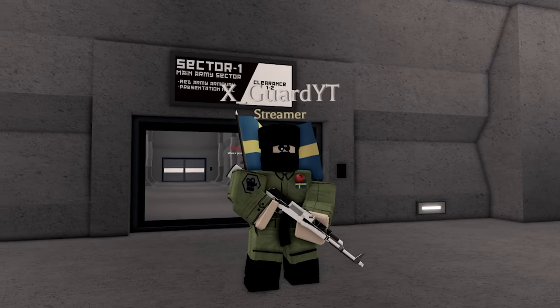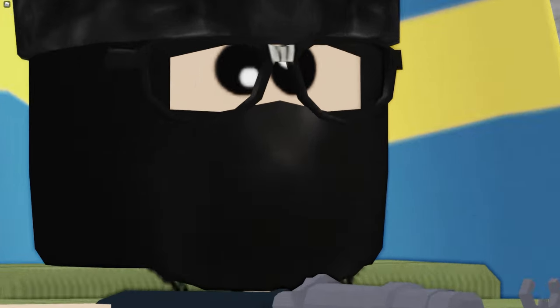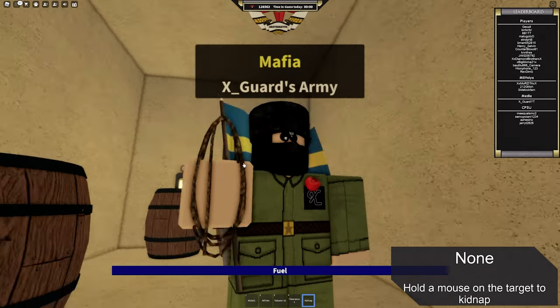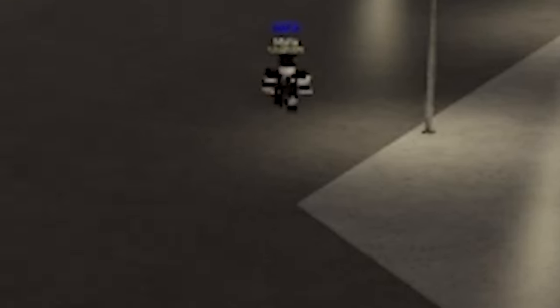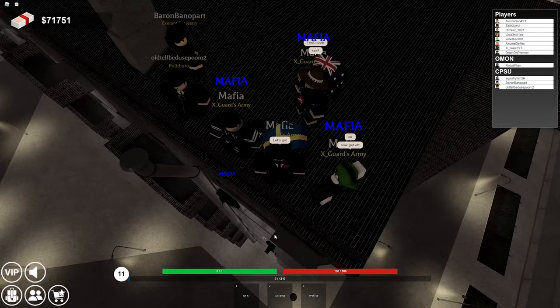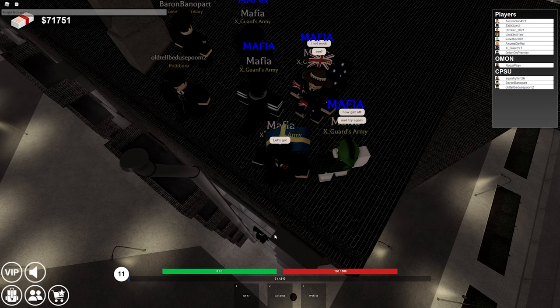Mafia members get access to the AK-47 in V2 and the AK-47M in V1. The mafia boss — the person who bought the game pass — also gets access to the kidnapping tool. Keep in mind that kidnapping is an offense. You can see your mafia members in a server from pretty much infinite distance. A blue bar will be over their head saying 'mafia', or if you are the leader, it will say 'leader' instead. It also makes it a lot harder to see what your fellow mafia members are saying because of the blue bar.